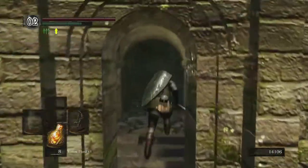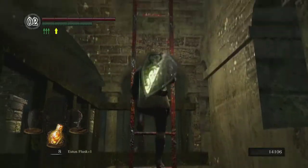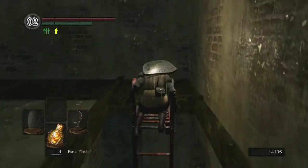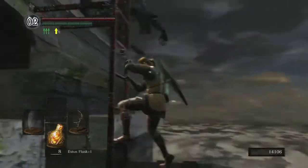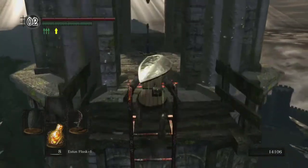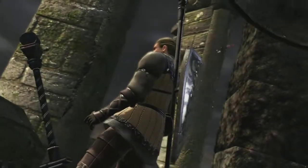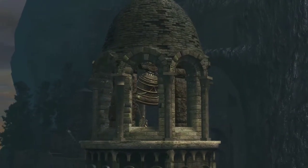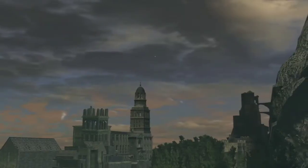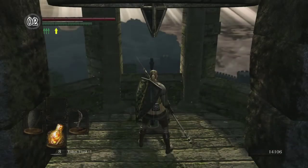With that done, we can now enter this tower and climb up the ladder. We received 10,000 souls and a Twin Humanities. After I ring this Bell of Awakening, which will unlock an achievement, rather than running on foot all the way back, I'm simply going to use a Homeward Bone. Since I last rested at the bonfire at Firelink Shrine, it will warp me back there immediately and save me some time.